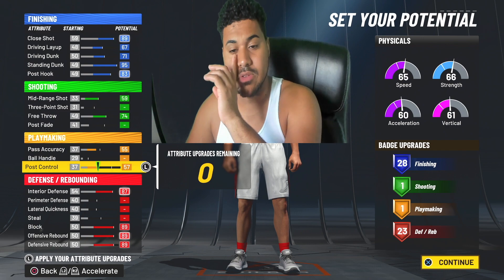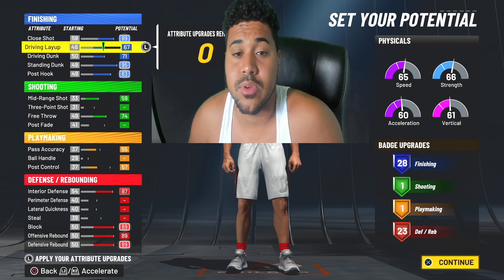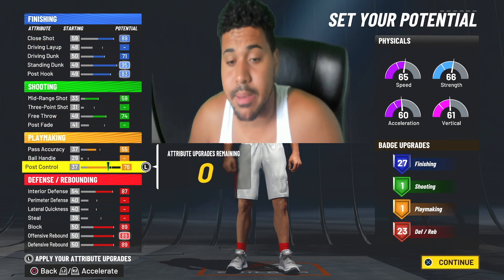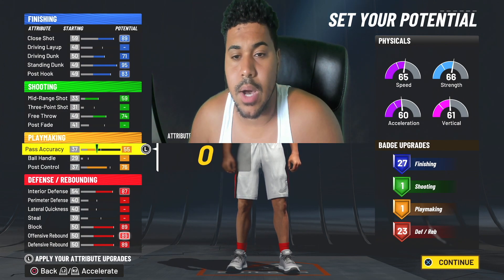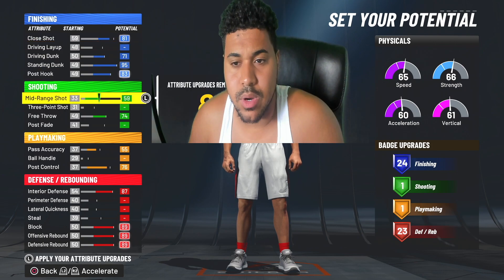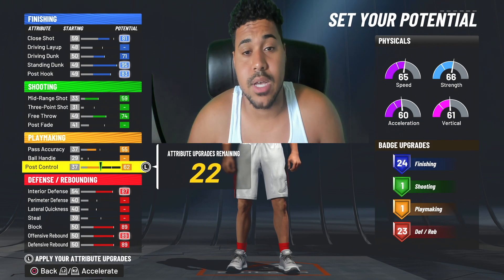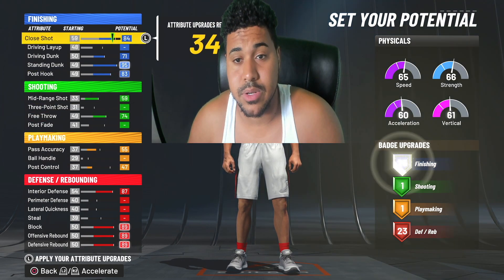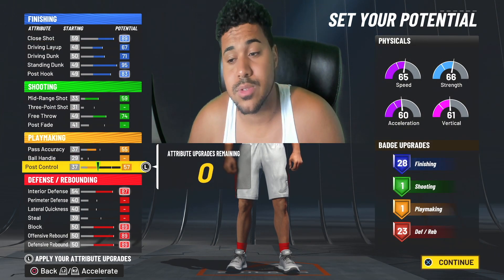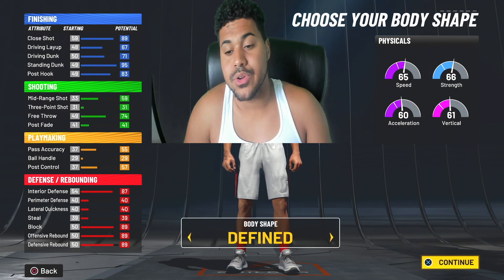You could bring up your pass accuracy so we can pass the ball out as a big man. Put post control at 57 so that we have some post moves. You can manipulate things — like if you're driving you could bring it down or move it to post control to get more playmaking. Personally, I'm going to max this out and put the rest into post moves for my Bill Russell build.